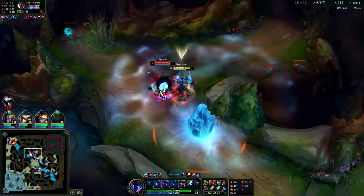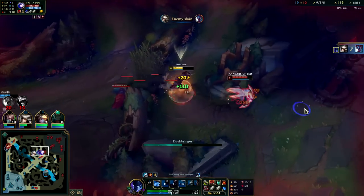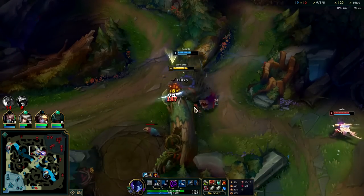Come in with Q and E, block the Ashe R, got it with blue Smite, swap to her — she flashes away and we can heal off this minion wave. That was dirty.